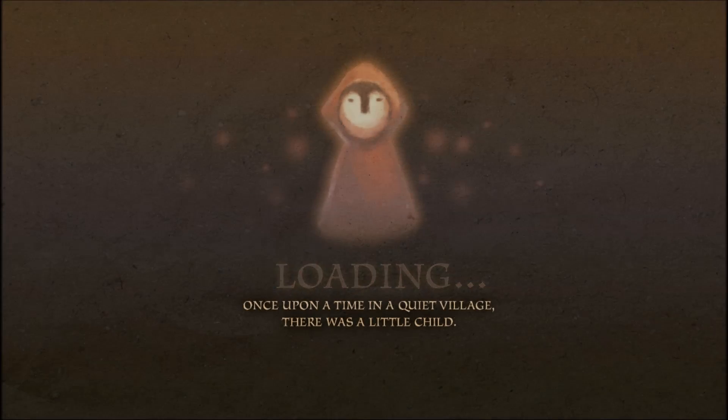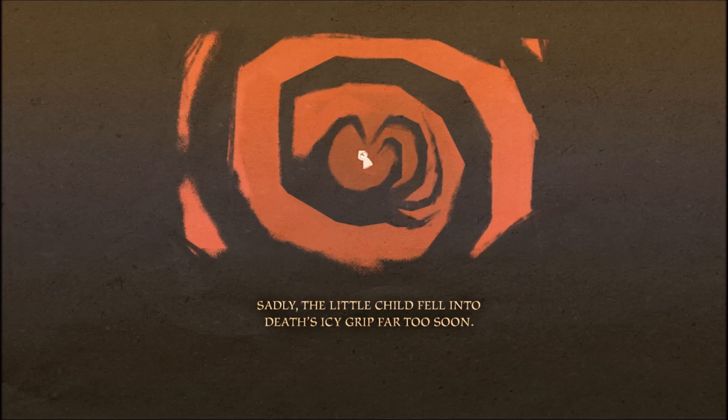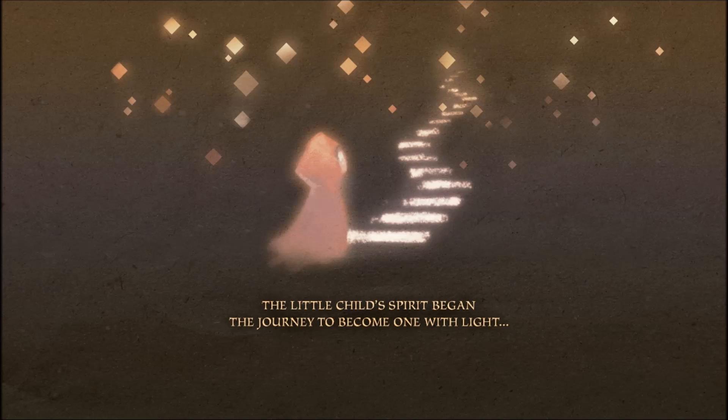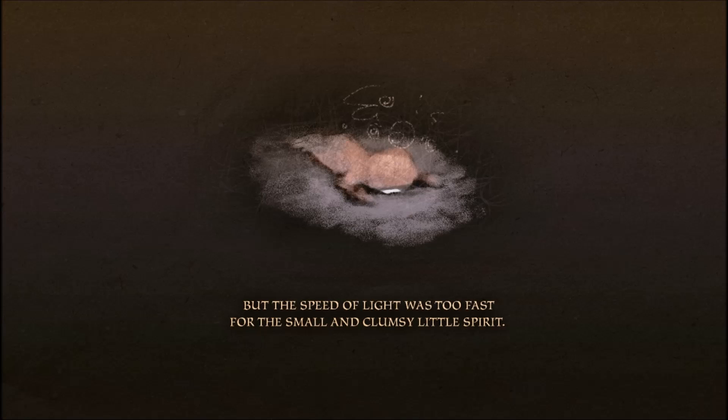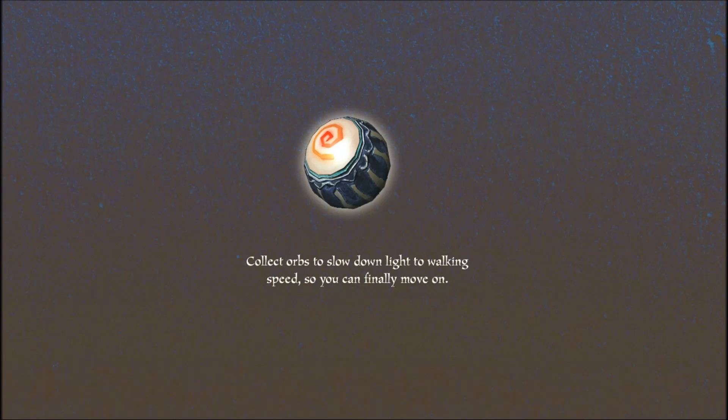The title gives a lot of it away. Once upon a time in a quiet village, there was a little child. Sadly, the little child fell into death's icy grip far too soon. The little child's spirit began the journey to become one with the light. But the speed of light was too fast for the small and clumsy little spirit. Luckily, the spirit world is full of magical orbs that slow down light. Collect orbs to slow down light to walking speed so that you can finally move on.